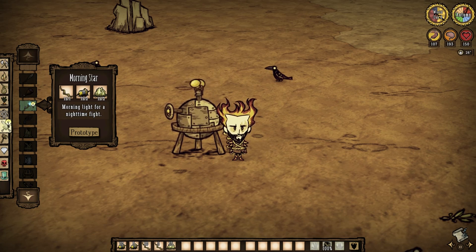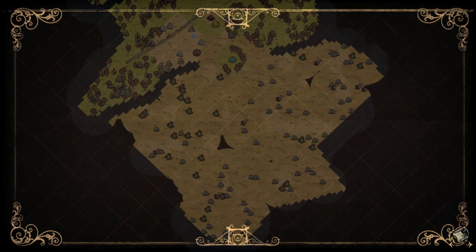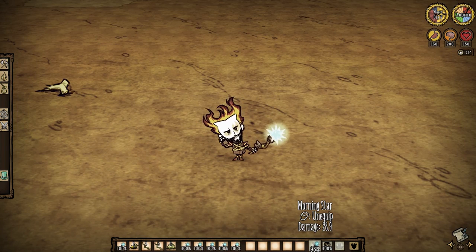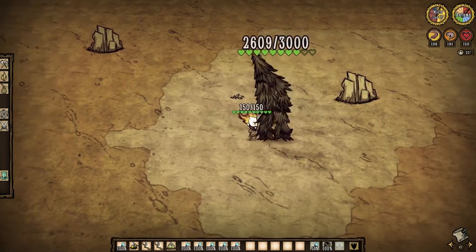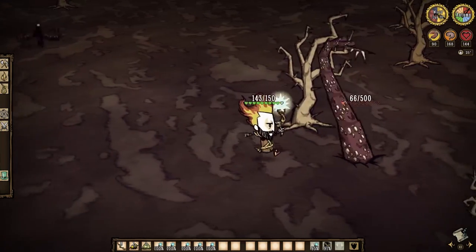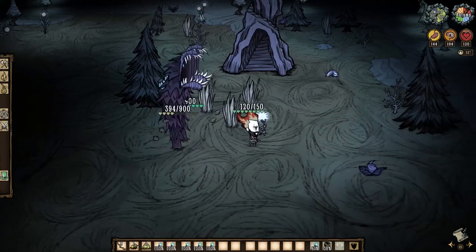With the basics out of the way, let's get a little fancy with the Morningstar — another weapon with a unique perk. The Niter and Electrical Doodad should come with little hassle, but remember you must head to the Oasis Desert to drag down a herd of Volt Goats for their horns. The Morningstar doesn't lose durability through combat but rather when it's just equipped, and equipping it also comes with a light source. It deals 43.35 damage at its base, but that electrical modifier allows it to deal an incredible 72.25 damage to any mob that happens to be wet. All tentacles, every merm, and even the cave creatures are always wet, so the Morningstar is ideal for handling them. It's also the weapon of choice for spring.